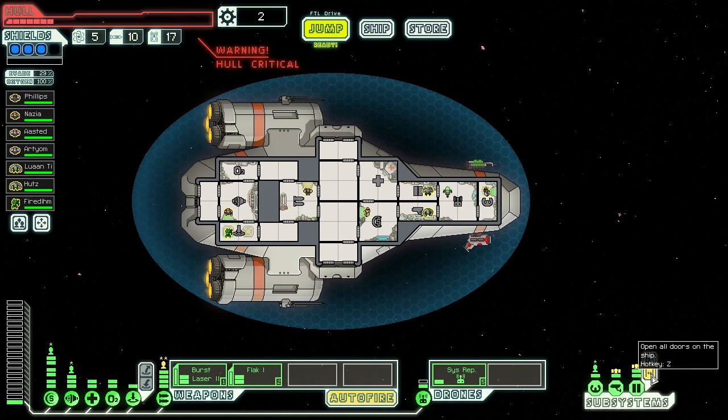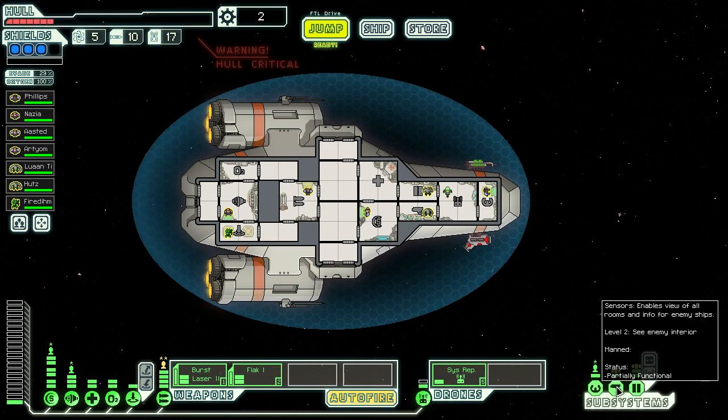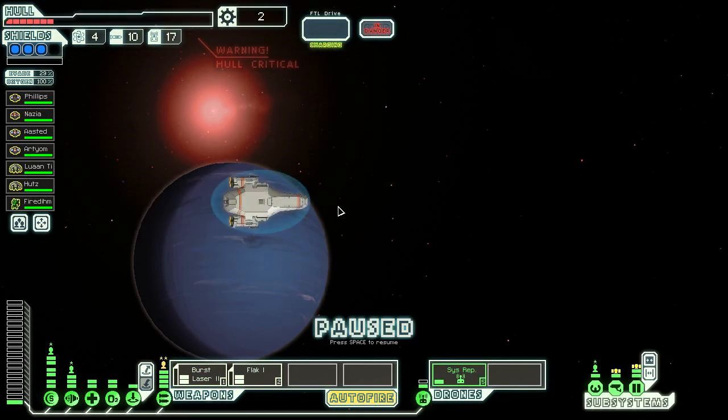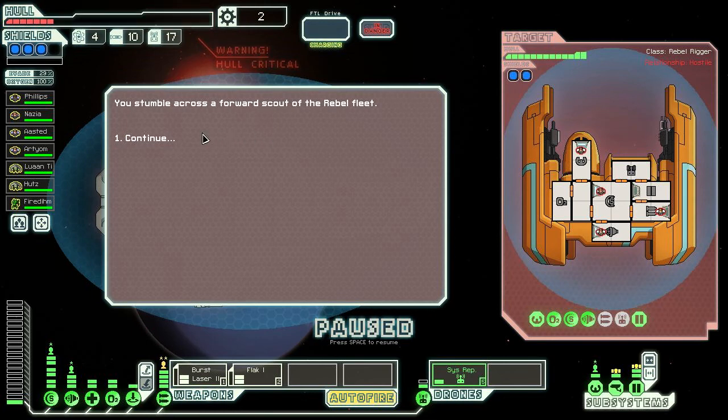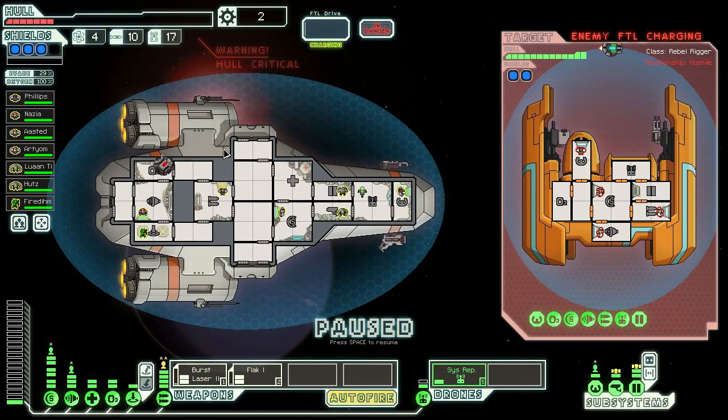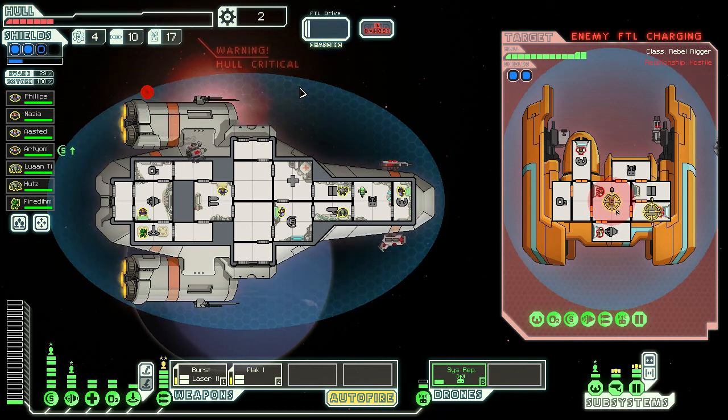Let's set up - the new guy will be in the teleporter room. Make sure all the doors are closed, set crew positions. We can see the enemy interior with our sensors - excellent. We're pretty close to the rebel fleet, which is kind of scary. You stumble across a forward scout with the rebel fleet. They're powering up their FTL - if they get away they will no doubt warn the fleet of your position. They've got a combat drone too. We're better off trying to take out their shields and weapon systems and hoping they don't breach our hull since it's low.